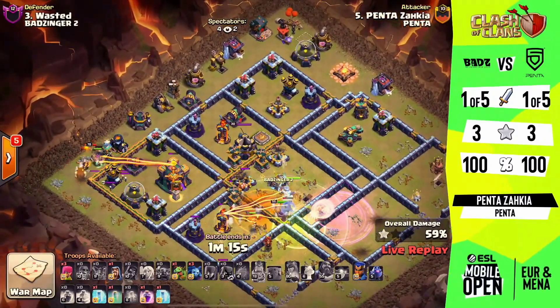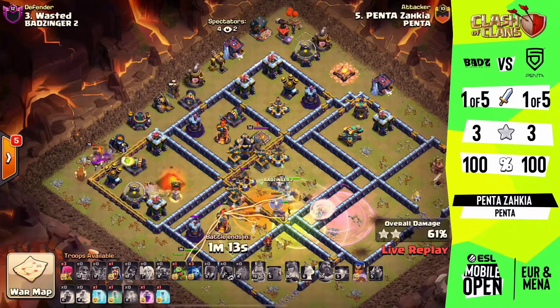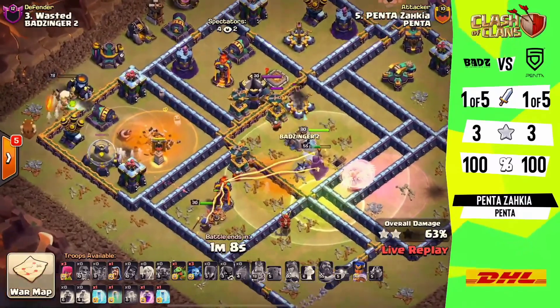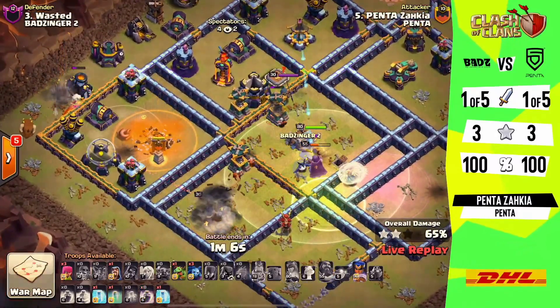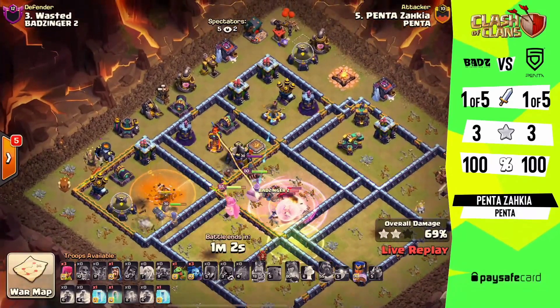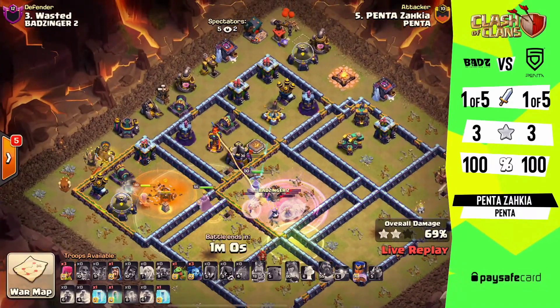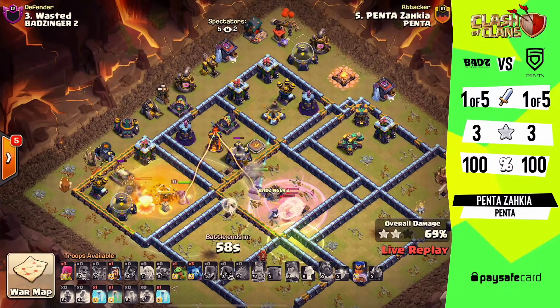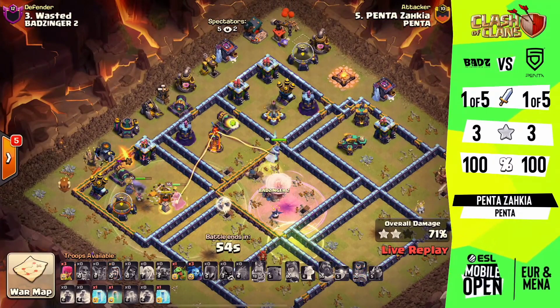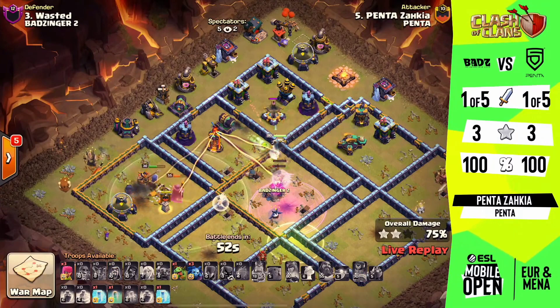We've got a lovely approach coming in with just a couple of super wizards left over, but the main thing is that we have the queen alive. Unfortunately she does not have her ability, so the royal champion has a lot of work to do right now. Because he's bringing an invisibility spell and has two more freezes left over, this could help out quite a bit. But one of the things we want to look out for is that back-end scattershot.